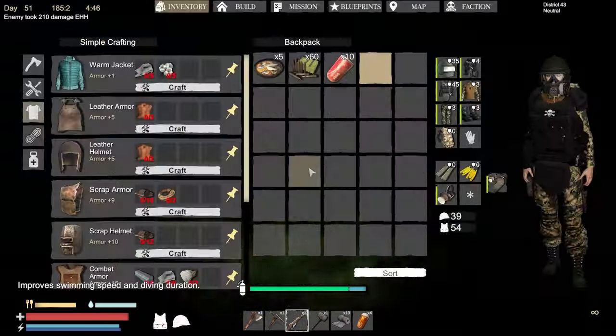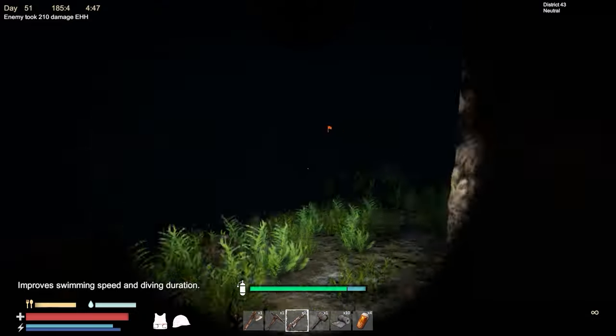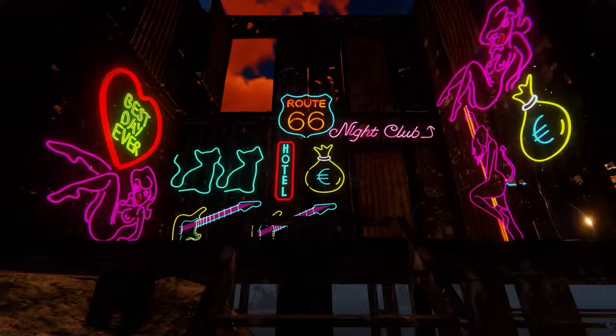Tip number twenty: the headlight is a great way to loot underwater. When you're getting deep into the dark depths, it can be really handy so you don't miss any of those hidden goods.